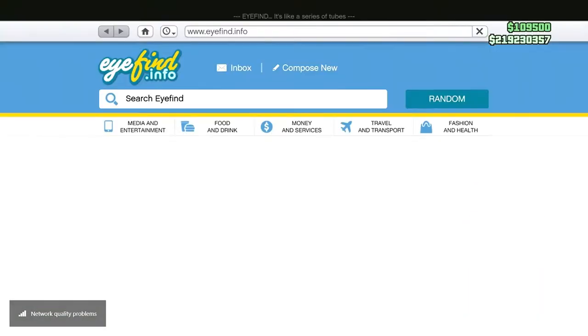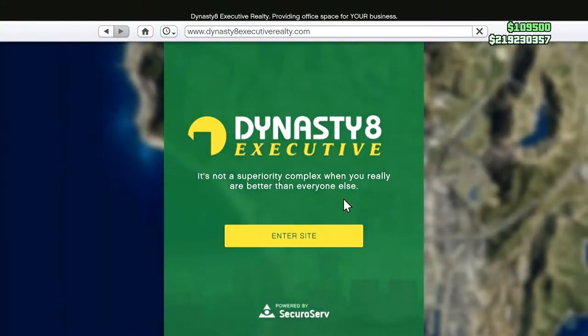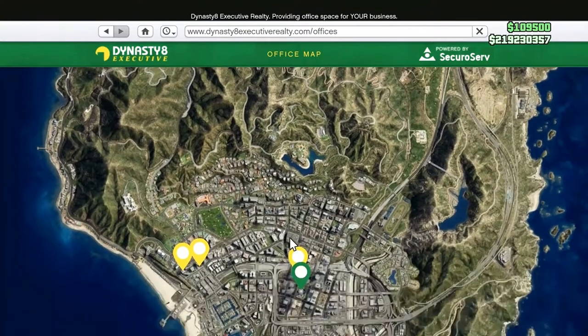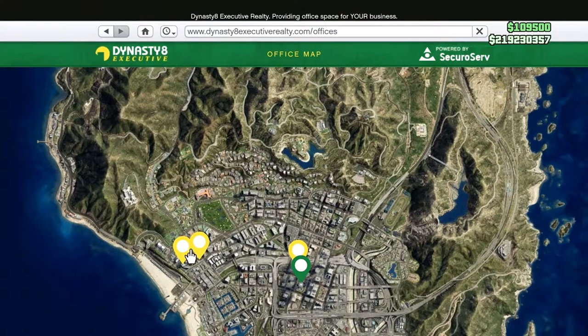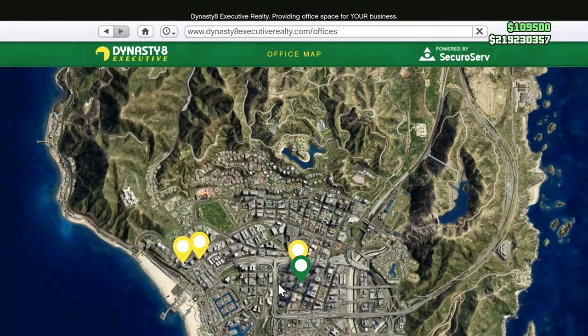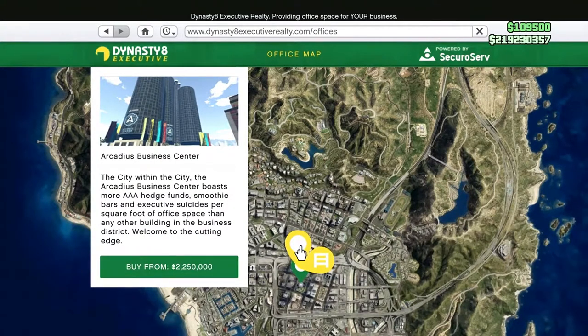The first thing we're going to look at is where to find your office, because to operate special cargo you need to be registered as a CEO, and to be registered as a CEO you must purchase an office. So you go to the Dynasty 8 app and have a look, and there are four offices available. Two of them are a bit cheaper around a million, and two of them are high-end offices and they'll cost you a few million each.